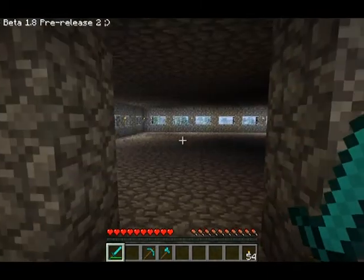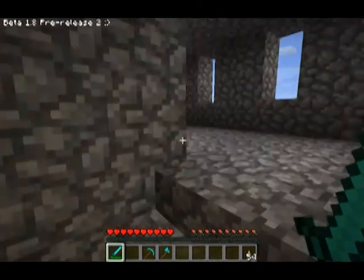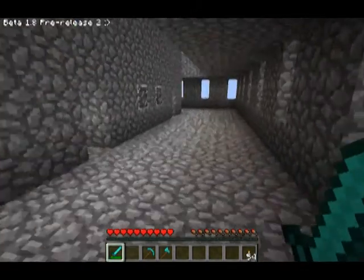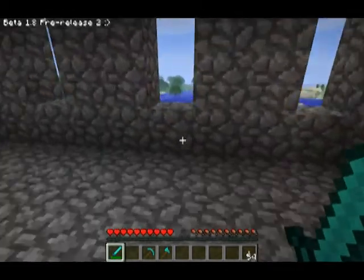There's the second floor — nothing in it yet. Third floor — nothing in it yet. The roof. This is where all the archers would go to protect the castle.